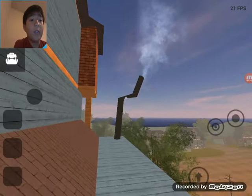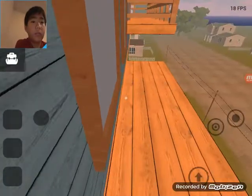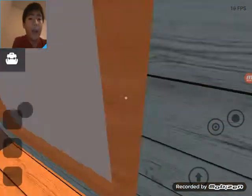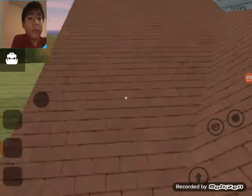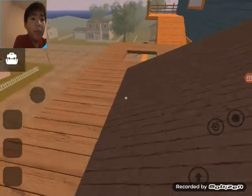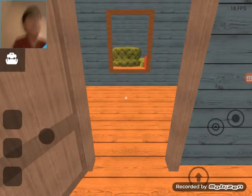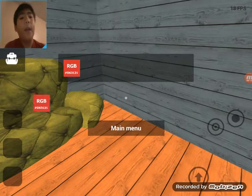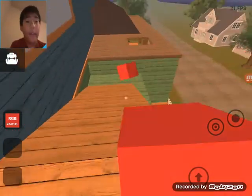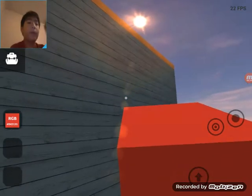Before going in, I just want to take a look at this. Is there anything you can interact with? I don't think you can. Let's open this room. Let's go grab the red box. There's nothing you can do with the red box, but this is what it does — you jump higher now. You jump even more higher, and that's where we need to go.